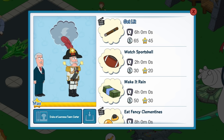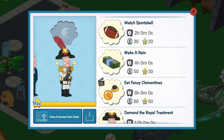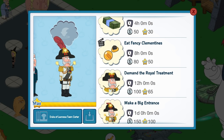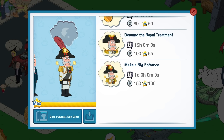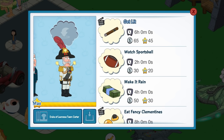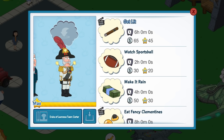But yeah, it is him actually — I never thought about it. For some reason I kept thinking it was a separate character. But: get lit, watch sports ball, make it rain, eat fancy clementines, demand the royal treatment, make a big entrance. He's happy on that one, but I think he doesn't drop anything or he's needed for anything — get lit.